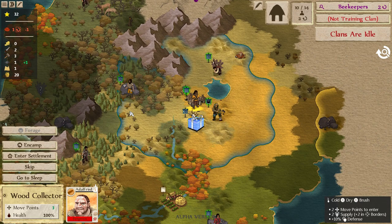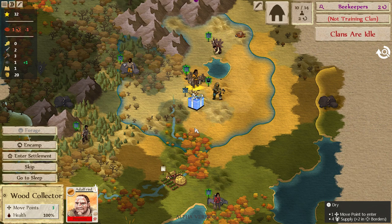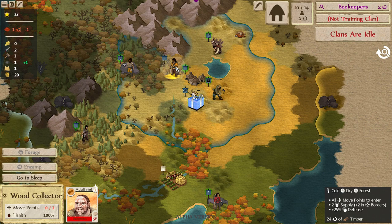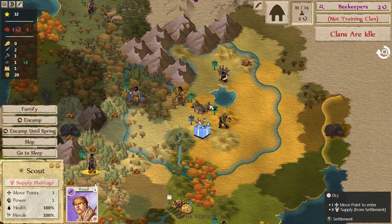Thanks to our apiary we've mitigated the food situation. We've got a wood collector here so we can get even more wood. The logging camp will collect wood from the adjacent tiles as well as the tile it's built on — these six. So if we send our wood collector here he can start collecting that timber.